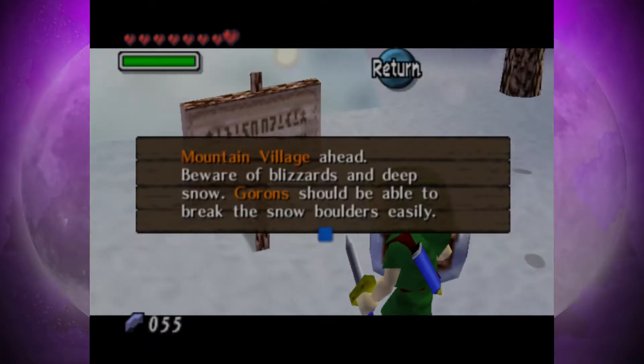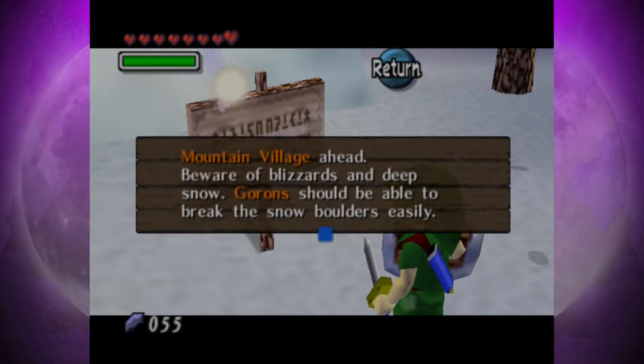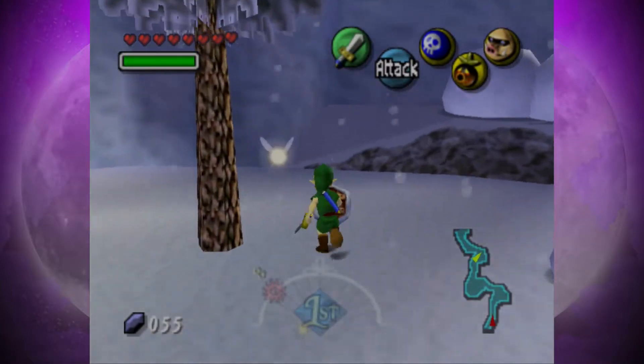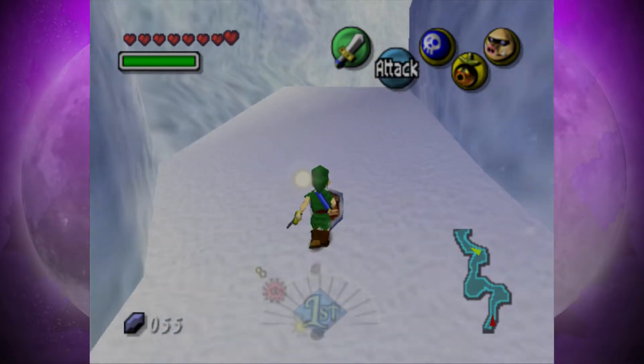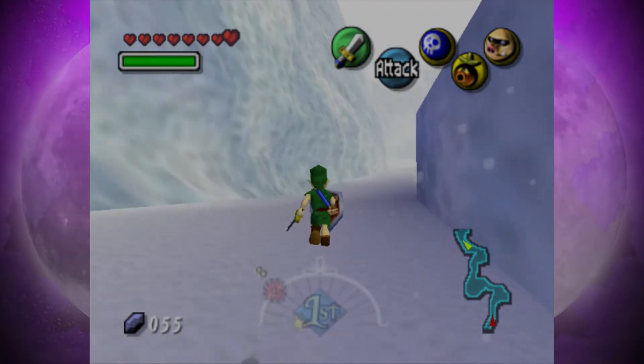I want to read this sign: 'Mountain village ahead! Beware of blizzards and deep snow! Gorons should be able to break through snow boulders easily!' Maybe that hints at a certain thing we're going to become later in the game. And honestly, that's probably my favourite creature that we do become — you'll see what I mean when we get to it.